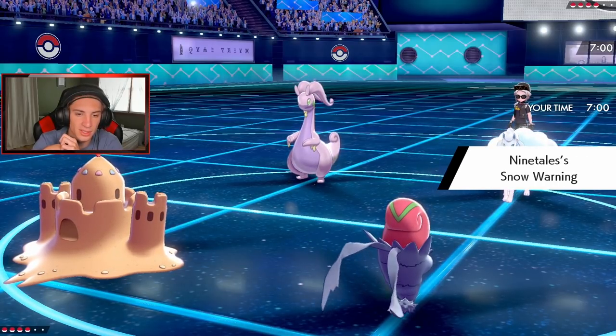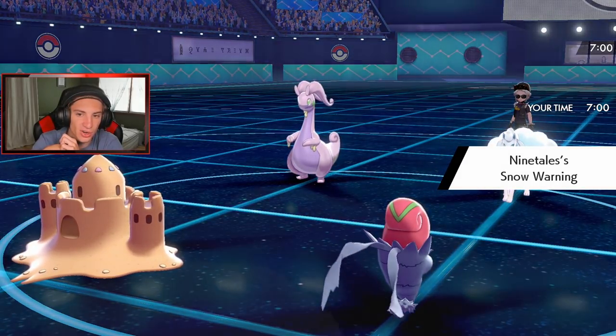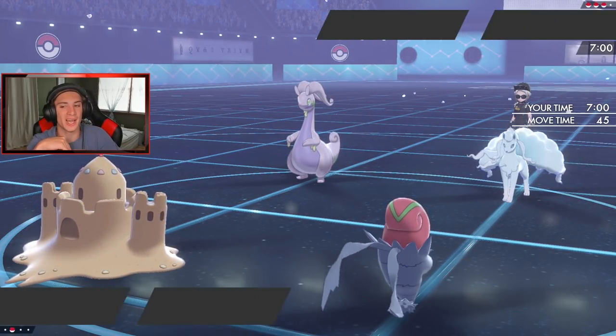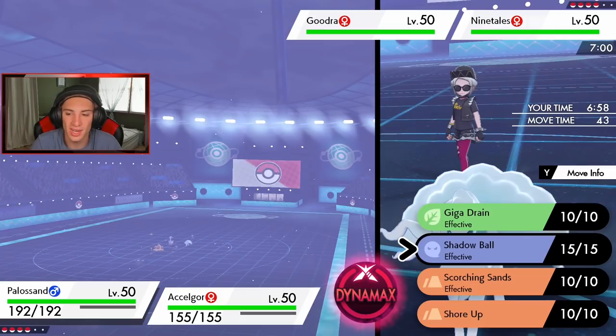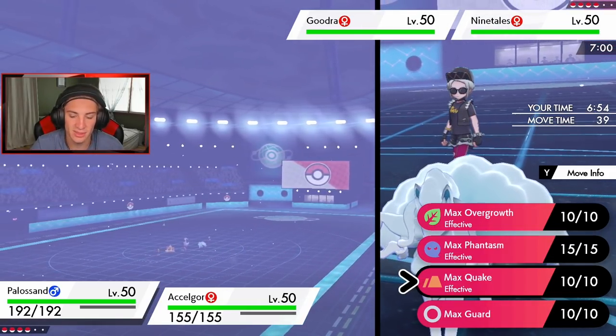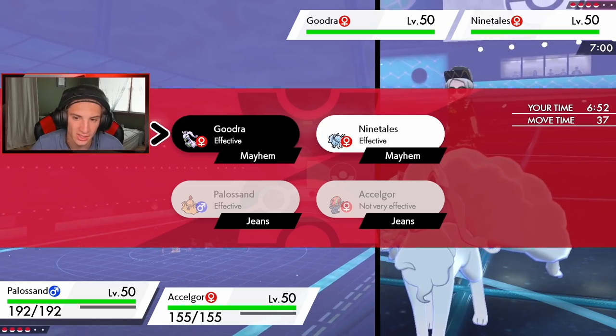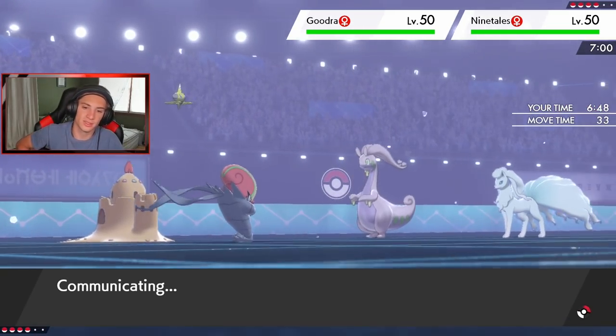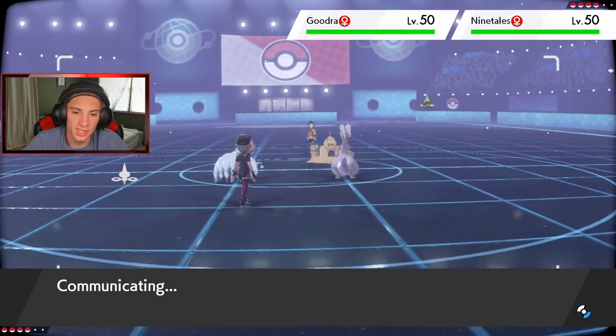He's probably going for Ice Shard to trigger the Weakness Policy on Gurdurr. We've got a little competition here. Do I go for Phantom Force or Earthquake? I think I'm going to Earthquake and take out the Ninetales so it doesn't set up Aurora Veil later. Let's go for a Water Shuriken over here. Gurdurr's Dynamaxing — this is the obvious play. It's got to be Ice Shard into Weakness Policy, right?